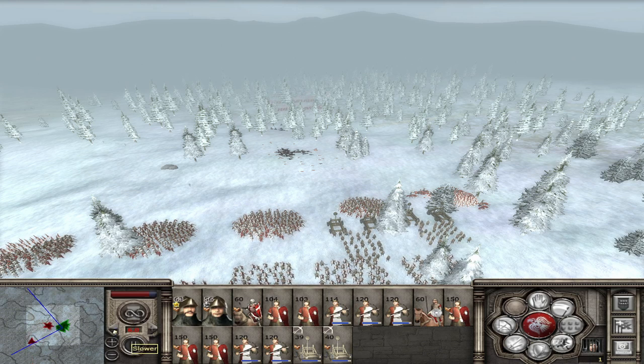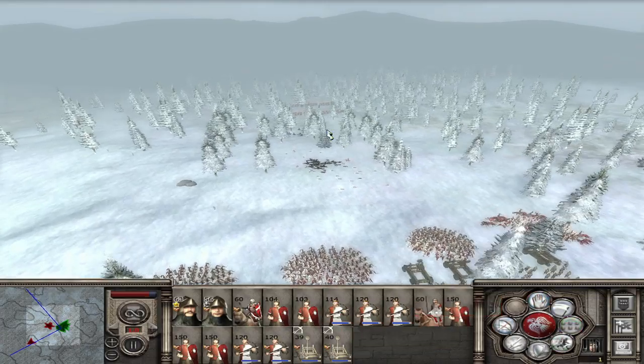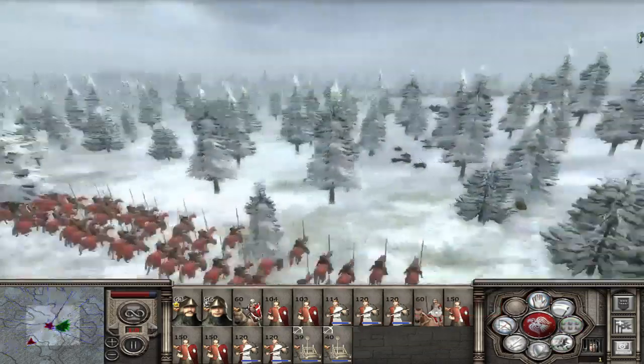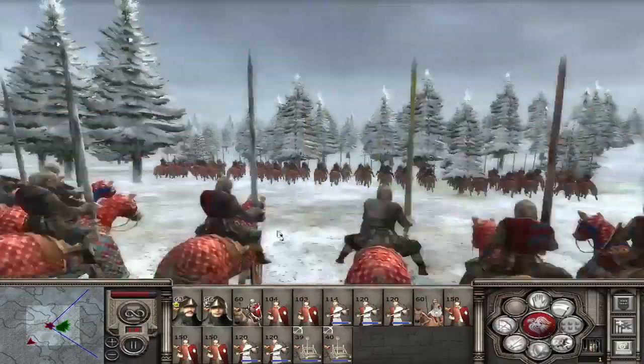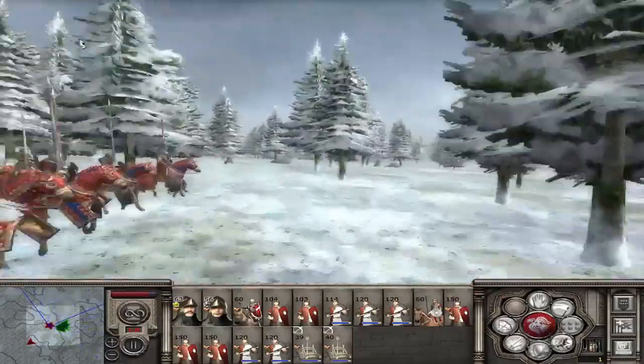Now, what do you actually get in the campaign? Well, first of all, you get all of Norway's land. You get all of their generals and all of their soldiers, which is quite good. There's quite a lot there.